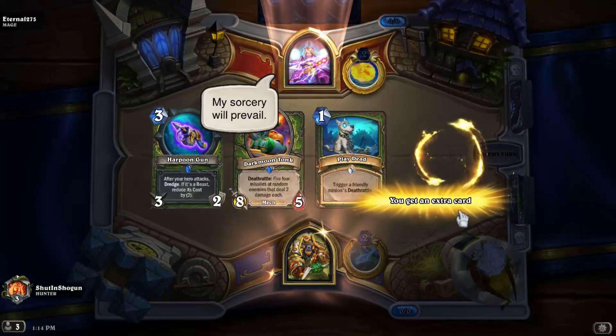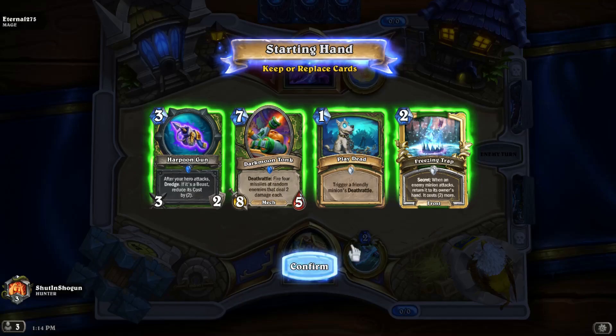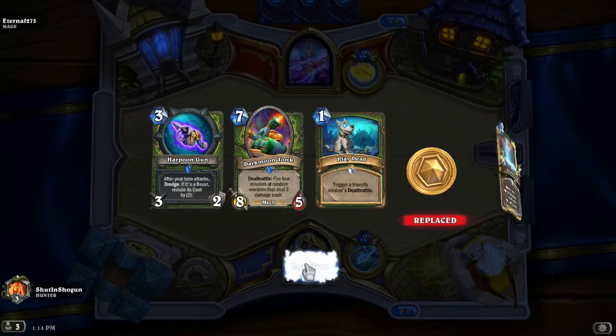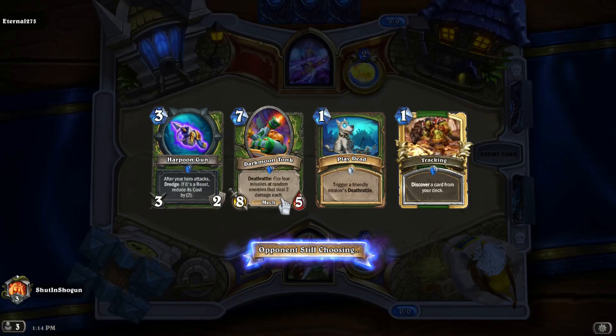Game number one with our little Deathrattle Hunter. The Freezing Trap might not be the most useful since mages aren't really aggressive ones, but for the most part we'll keep this hand. It's nice to have a Tonk so you don't have to go digging for it. Admittedly the Play Dead might not be the greatest, but it being the core of what the deck wants to do, it's a good thing to just go ahead and keep. Drawing a Tracking on turn one is very nice to smooth out our draws.